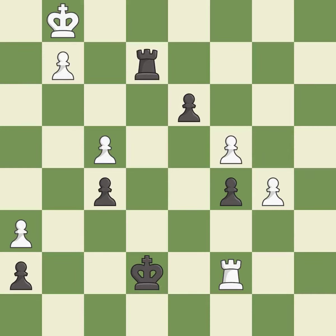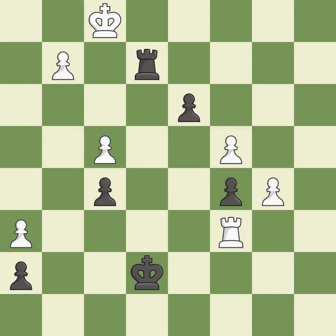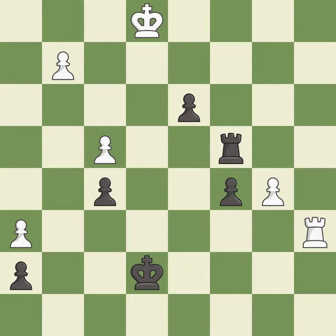Very precise. This evades the check from the rook — it is best. This steps away from the checking rook. This is the only good move — it is a great move. This threatens to create a passed pawn. This forks multiple pieces. This threatens to push a passed pawn towards promotion — it is best. The rook is now on an open file, which helps control squares across the board — it is best. That was a free pawn.